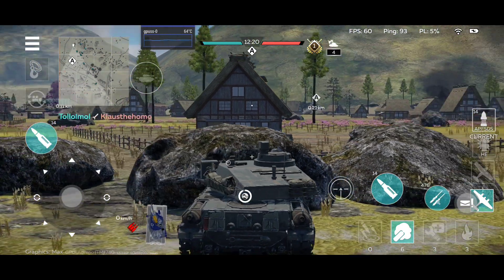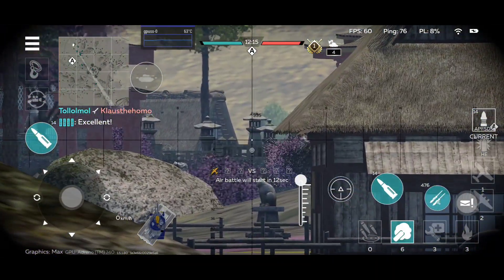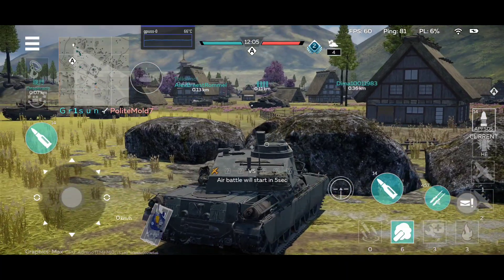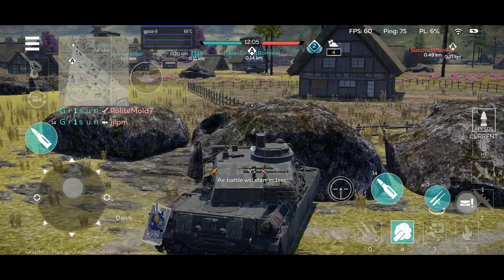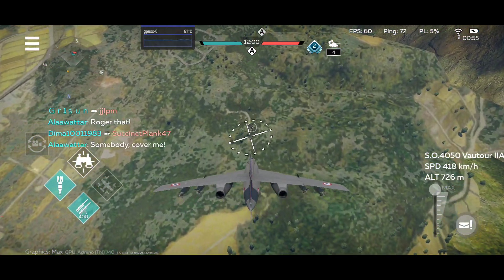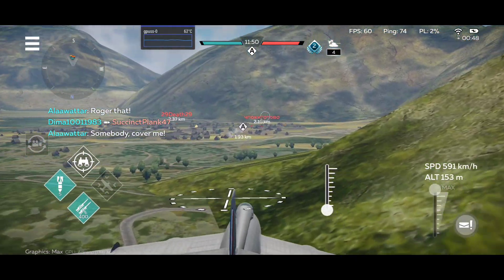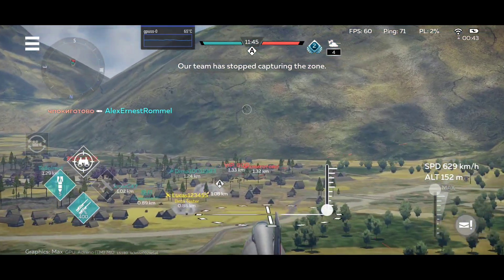The APFSDS shells of this platoon are terrifying — they really do damage independently. You also have HEAT and HEATFS, but you probably won't be using HEATFS if you're driving this vehicle since APFSDS is just much better. APFSDS is probably the number one shell type that most players will take. It doesn't mean HEAT shells are bad — they have their use — but in this tier where you have explosive reactive armor, you want something that can punch through it.